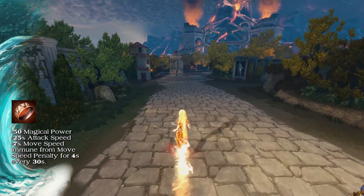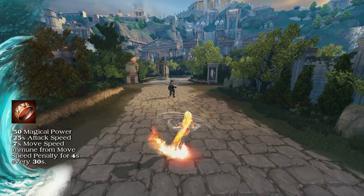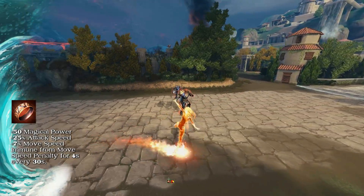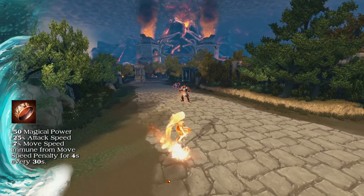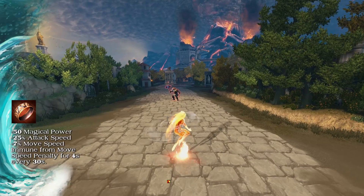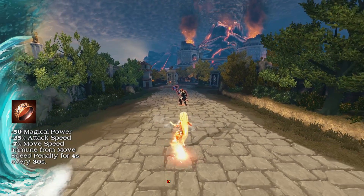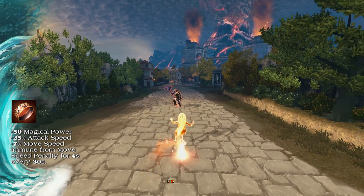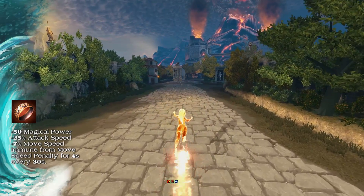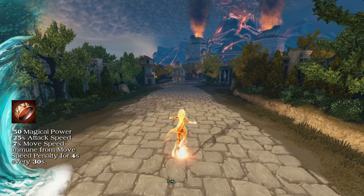Hazena Ring is an item for mages. It builds off the Enchanted Ring and gives players 50 magical power, 25% attack speed, and 7% movement speed for 2,300 gold. Hitting an enemy god with a basic attack will grant you haste for 4 seconds, causing you to be immune from the basic attack movement speed penalty for that duration every 30 seconds.